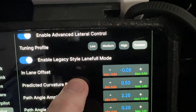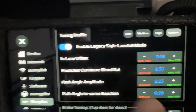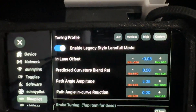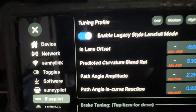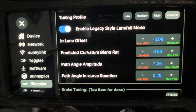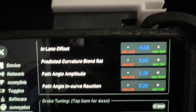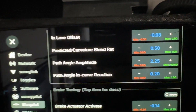If you choose custom, that enables the rest of the menu — though not entirely: Enable Legacy Style Lane Follow Mode also exists in the low, medium, and high profiles. That mode uses lane lines to try to center the car instead of the model's predicted path. The in-lane offset is also available when advanced lateral control is enabled, and it moves you left or right within the lane — negative numbers move left, positive numbers move right.